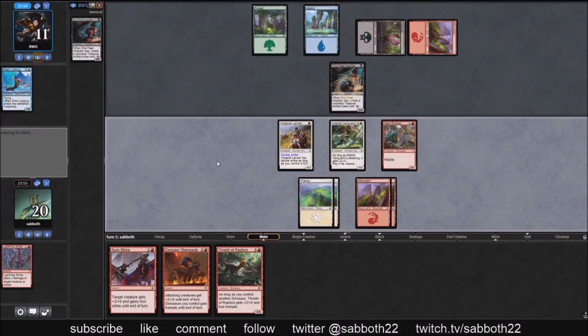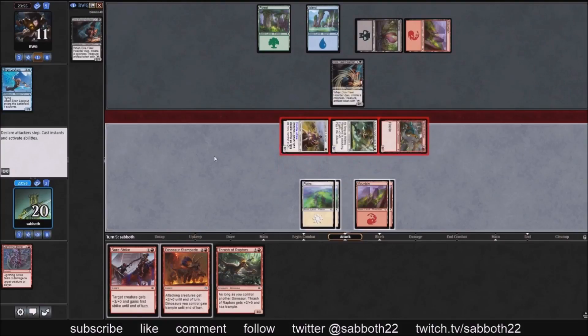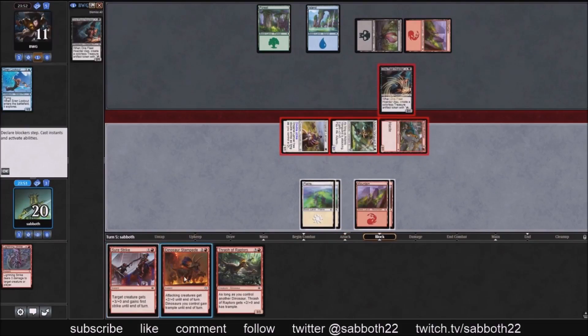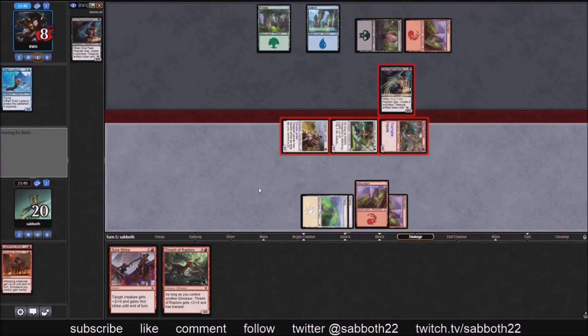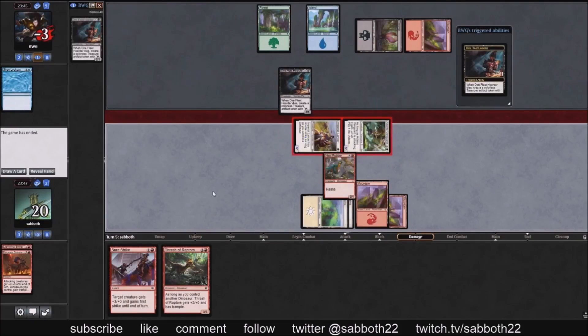Turn five — do they have enough to block all this? The obvious block is Nest Robber because we're at 20 life. The problem with that is we're getting in a ton of damage because of the Double Strike — that's like 14 damage here. This was just about the draw that kills on turn four, but we'll have to settle for a turn-five kill.